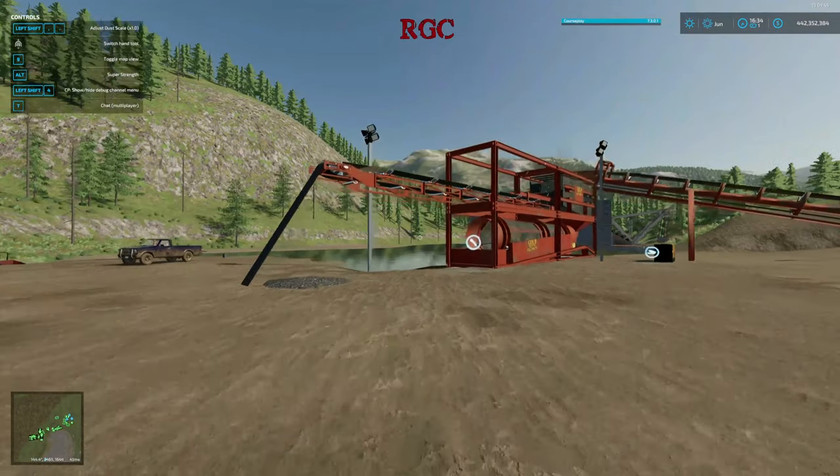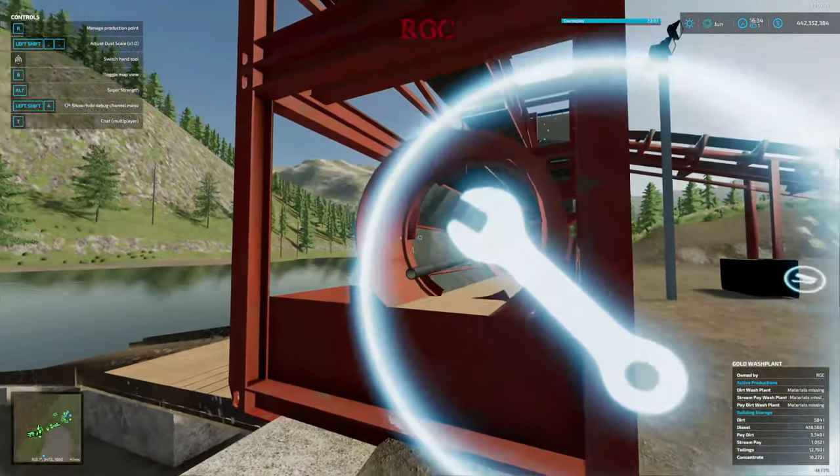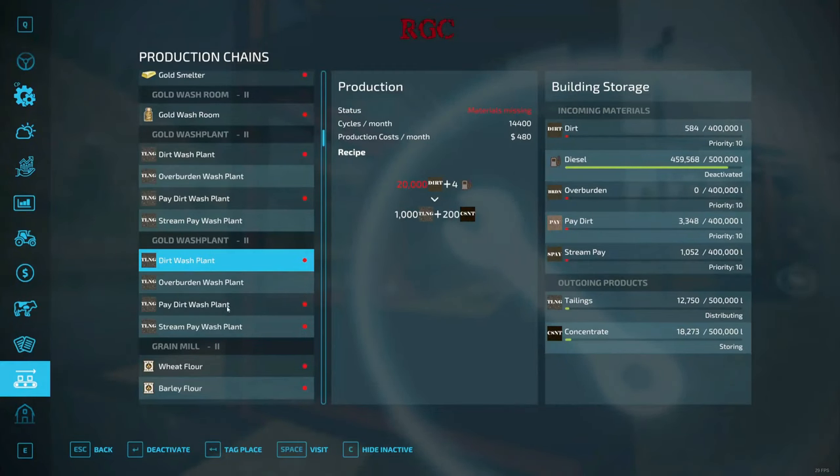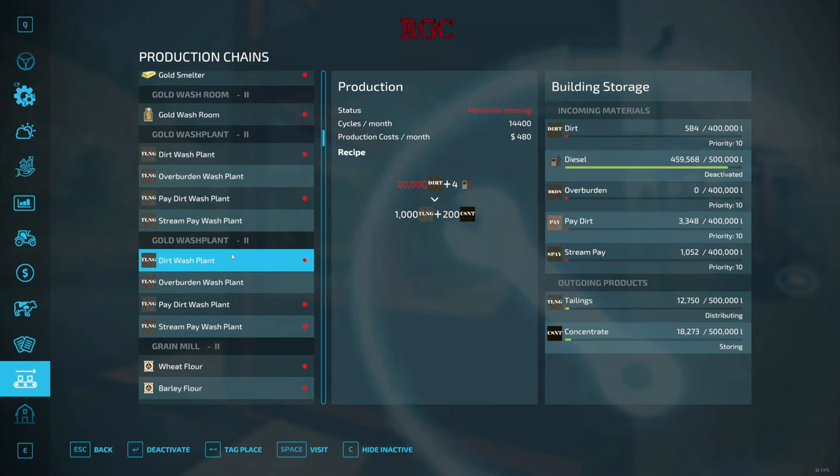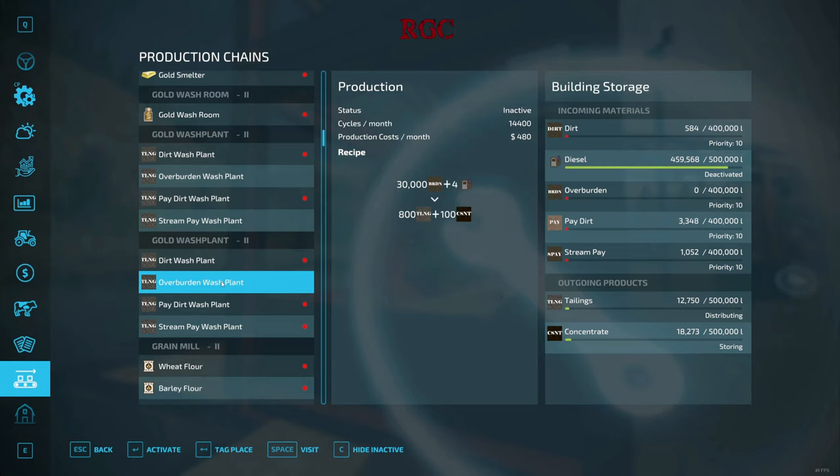We bring material in, make sure it's active. You can choose pay dirt, dirt, overburden, or stream pay — each has a different efficiency. Looking at dirt: 20,000 dirt gives you only 200 concentrate. Overburden is the least efficient — 30,000 overburden gives you only 100 concentrate. Overburden is not really meant to be processed, but you can to get rid of it; it's just going to give you a little bit of concentrate. Overburden can also be used in the dirt production as well — you can bring it to your material processing plant and it will give you iron, sand, gravels, and other materials.